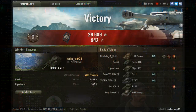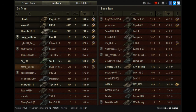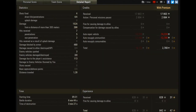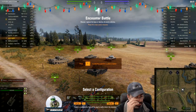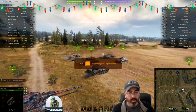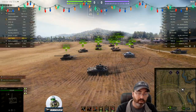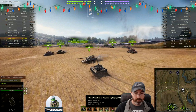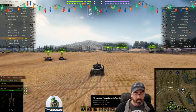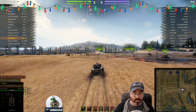Let's move on to the second one. It's Prokhorovka — a pretty good game. Proc is great for looking at how players play and getting a good idea of their basic play style. Again in the UDES, this time bottom tier in a 2-tier spread. This thing has a pretty good penetration — 217mm is decent, 253mm with gold. We hit pretty hard at 360 alpha. We're headed over here maybe towards the hill.